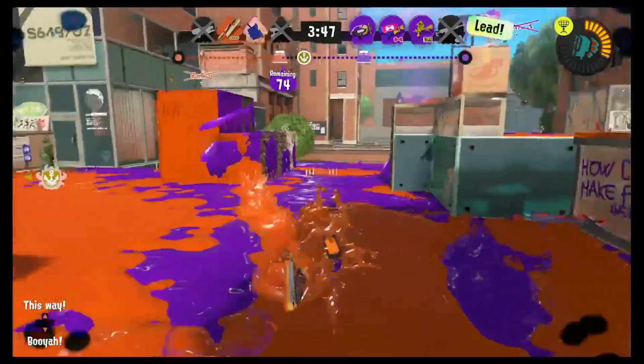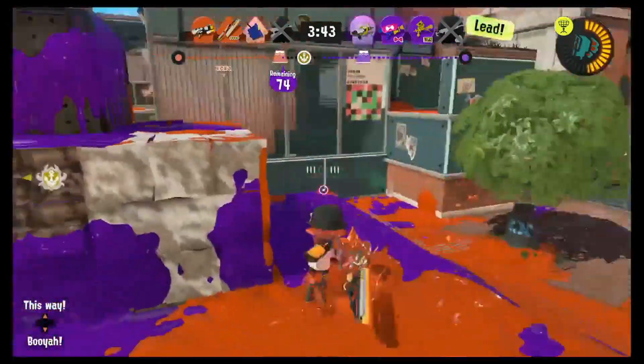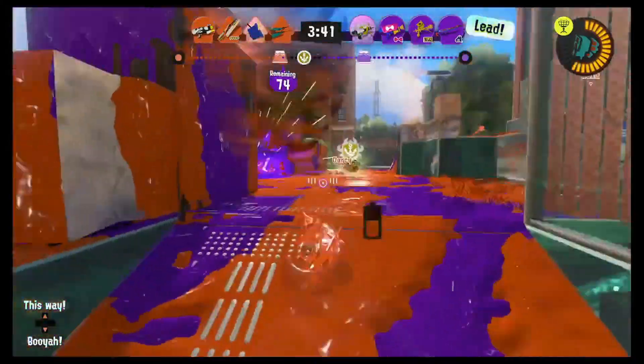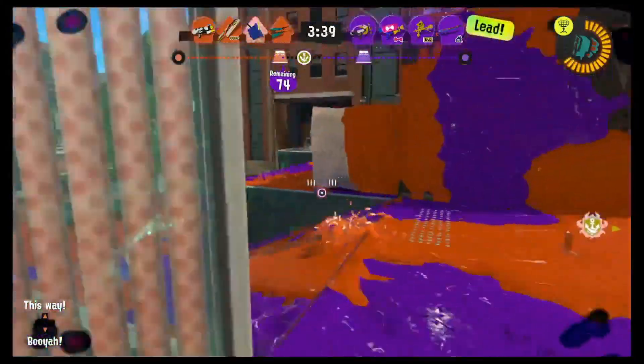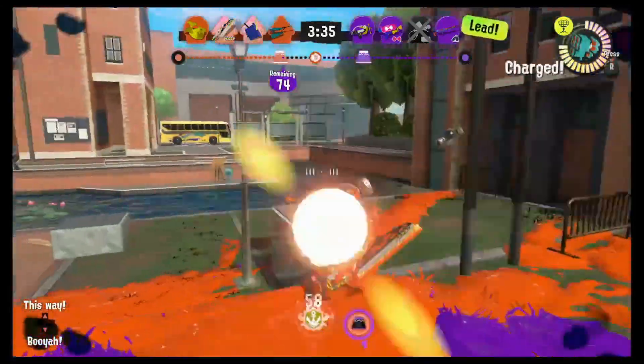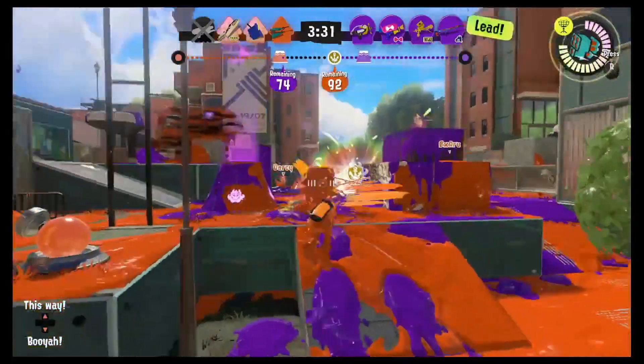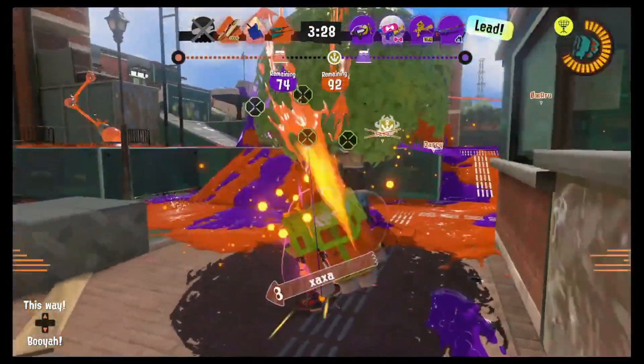If you hit someone with a charge and the blade connects you'll splat them doing 120 damage. This can only be useful as a last ditch effort to fight a flanker up close because the hitbox can be hard to get right, and be careful with being propelled forward as you may miss the target and end up somewhere you don't want to be with your opponent behind you.